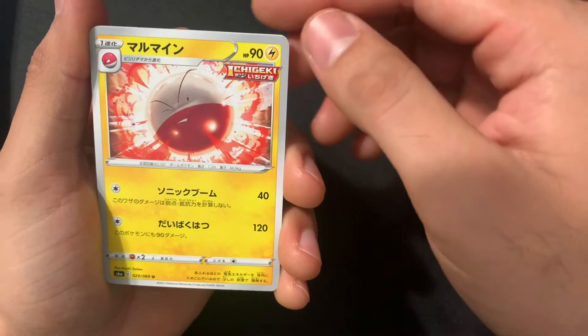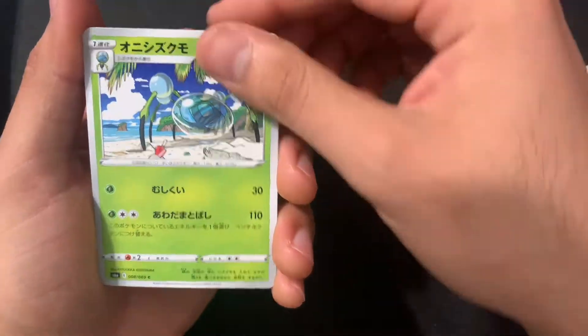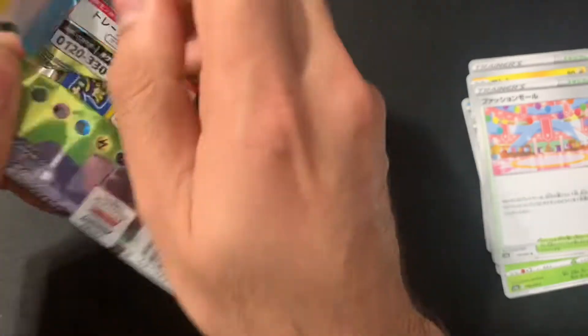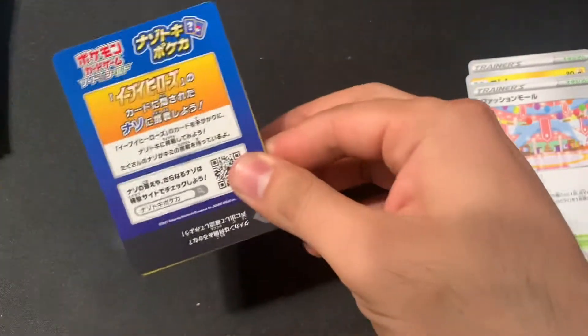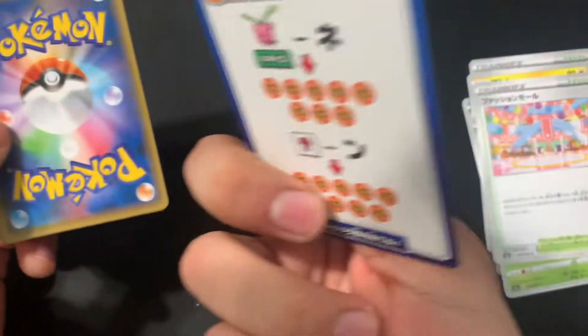If it is the Umbreon that would be amazing — very unlikely. We have the Ichigeki Voltorb or Electrode Duplider and the same Stadium card. These have a little QR code; I don't know what it's for.